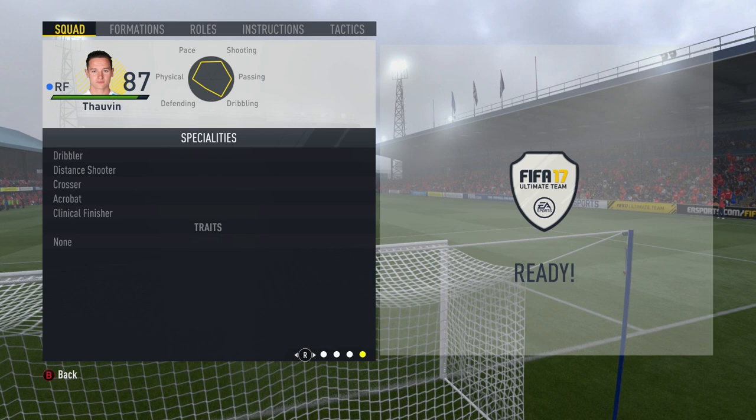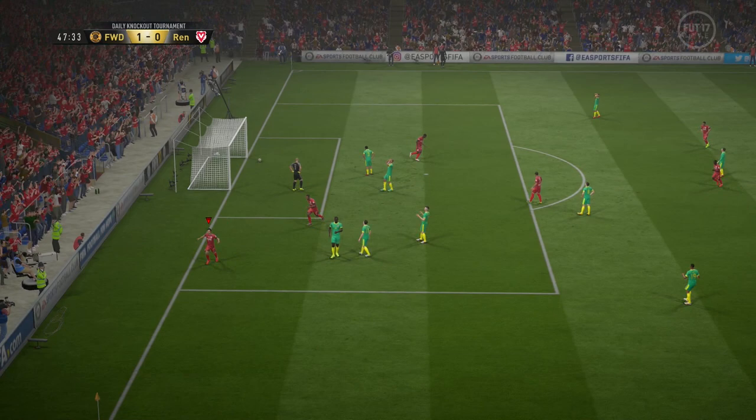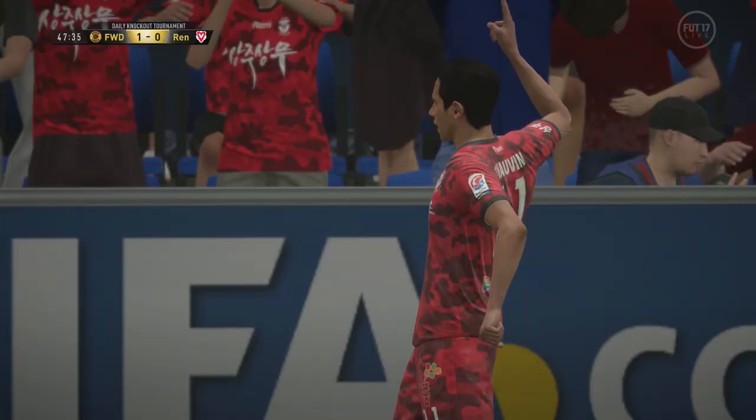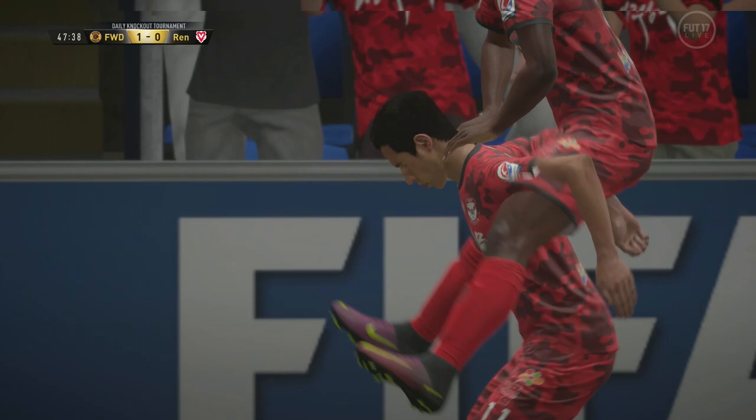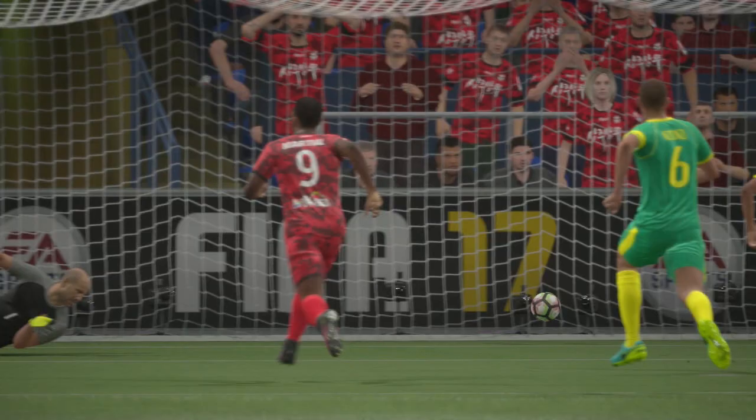My thoughts on the 87-rated Two Van card were that he was absolutely mind-blowing. How this guy is available for this cheap is unreal — this card should be used wherever possible. He is one of the best right wingers you will get, especially for under 100k. I'll start off by talking about his pace, which is probably one of the reasons why he is a little bit cheaper than he really should be.